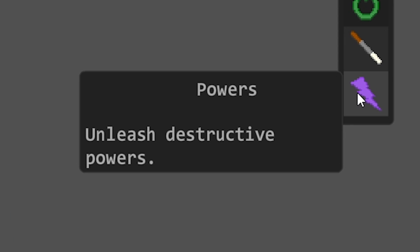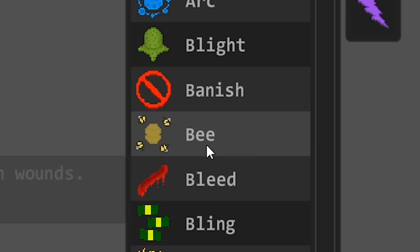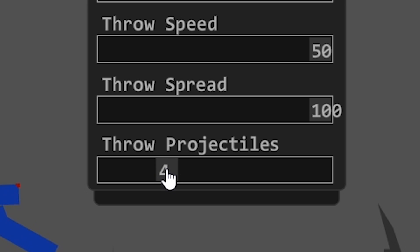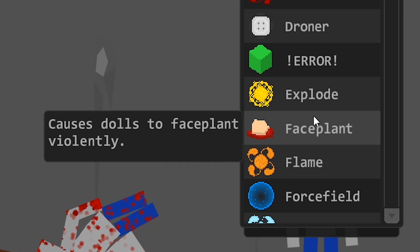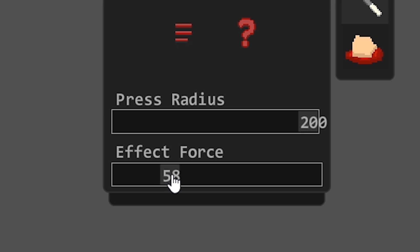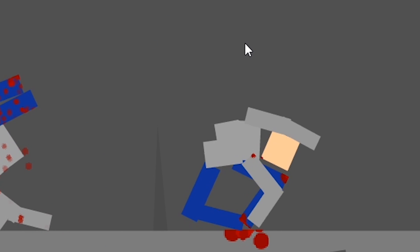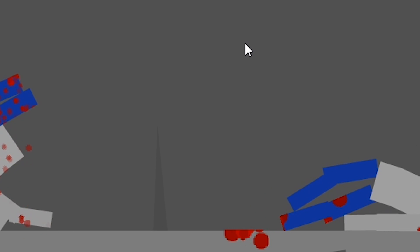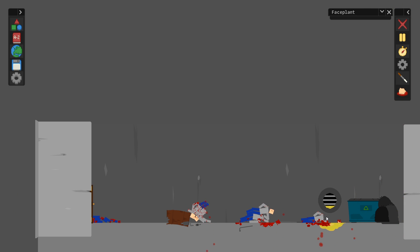Unleash destructive powers. Animate. Bye. Bees. Projectiles. All of them — it's just flesh-eating bees. Face plant causes dolls to face plant violently. Affect force. Yes. Okay, so define violently. It's fairly violent. Something very interesting about the face plant — if there's no face, it doesn't work anymore. You have to have a face to plant.